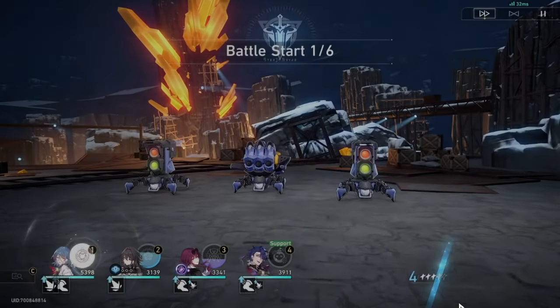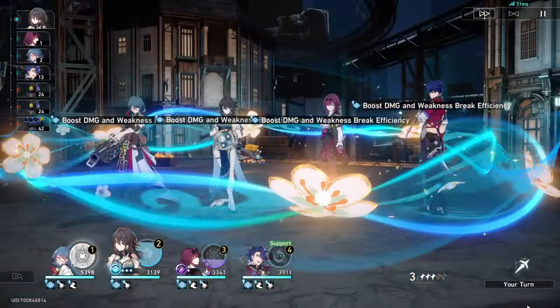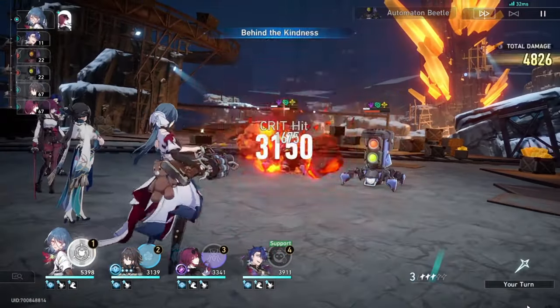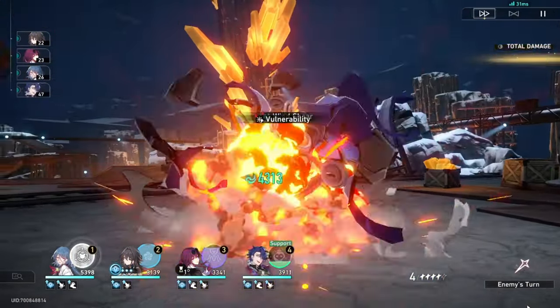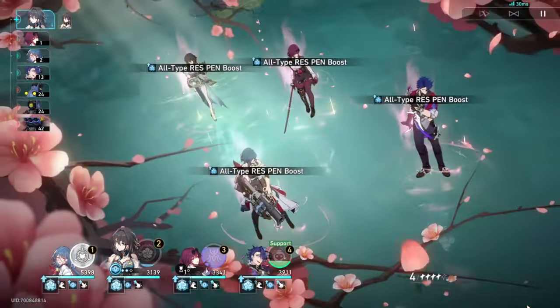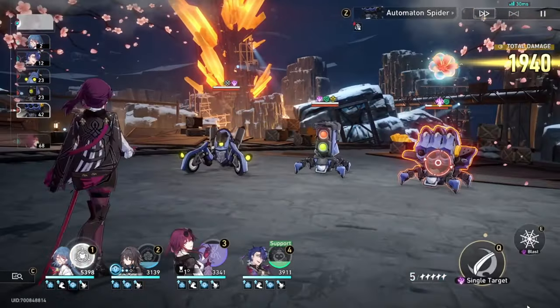Another way they could improve the visual experience is by giving additional indication for when the character has charged their ultimate. For example, the character could have a faint aura around them when their energy is full, to the point where it starts to overflow. Even someone with no clue about turn-based games would be able to look at the character on screen, notice the aura, and have their attention grabbed before the cool-looking ultimate is pulled off. They can also be more subtle by making the eyes of the character faintly glow when their ultimate is ready. The same treatment can be applied to the portrait for consistency.